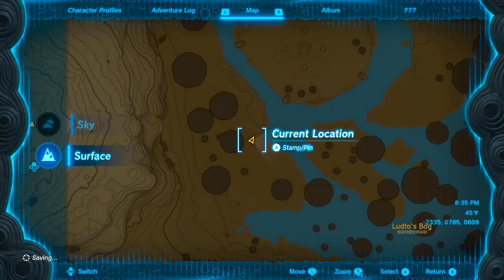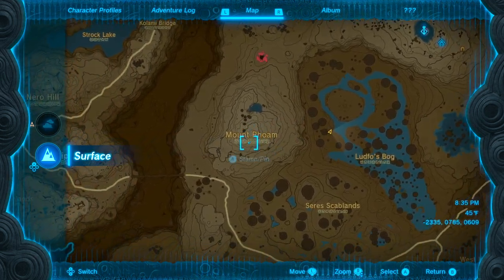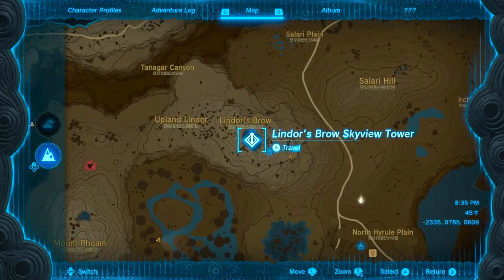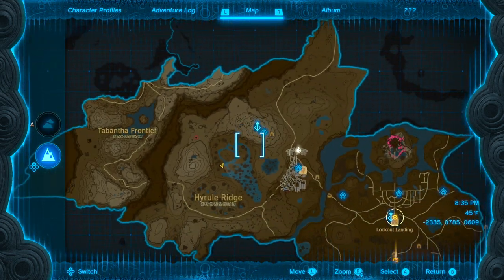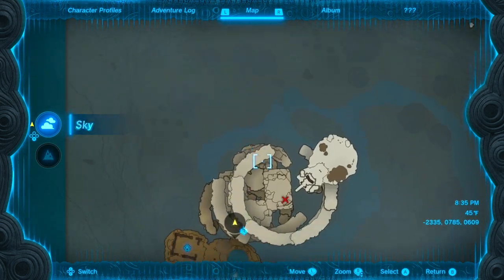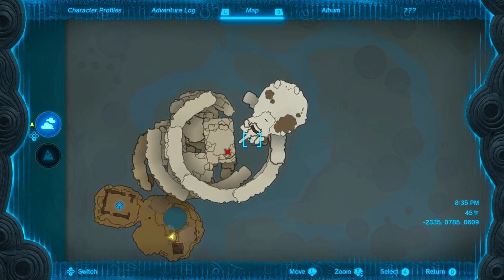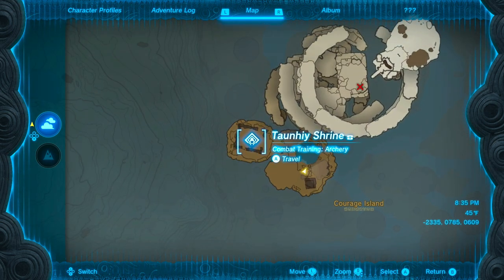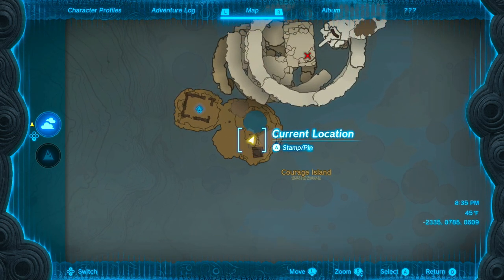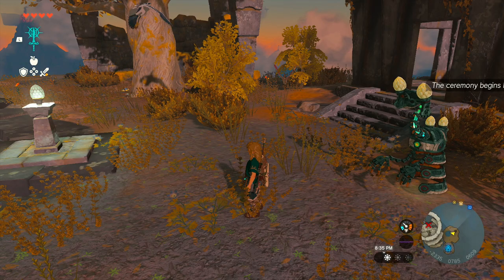Let's look at the map — the ground map. You want to come over here to Lindor's Brow Sky Tower, bop into the air, and you'll be able to hit this island here. You'll be able to glide down to here. There's a shrine for archery and then he will be right here — you'll be able to do this dive challenge and get these cool unlocks.